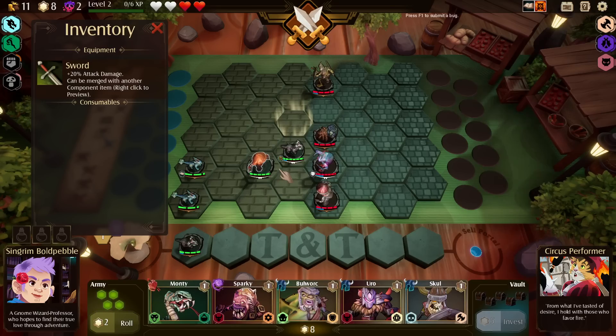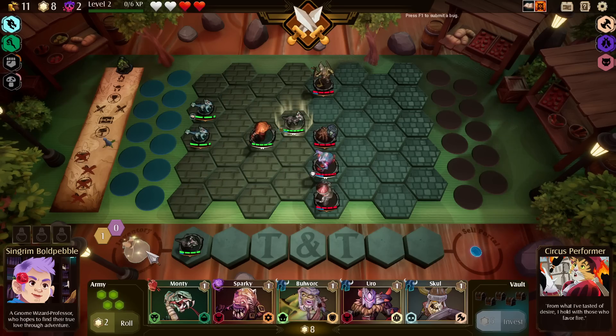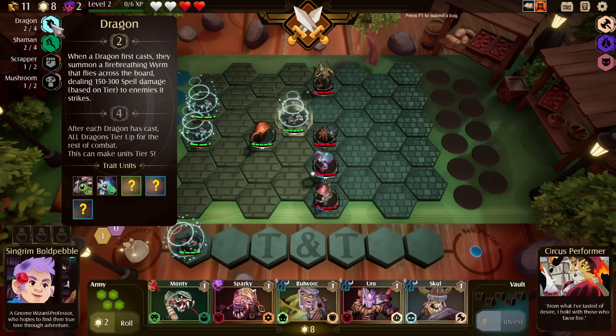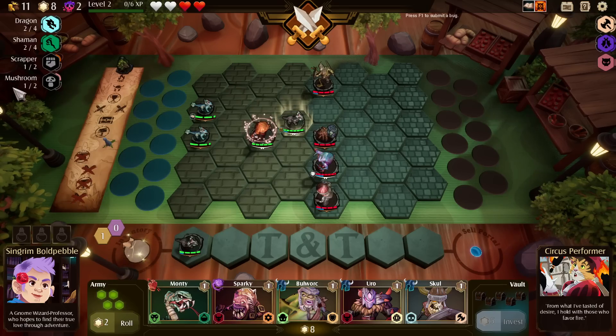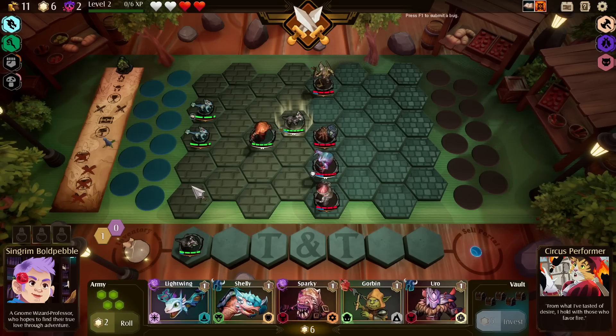I'll take my free roll, hope for something. No synergies yet, still. It is getting a little silly. It looks like we should be able to find a Scrapper or a Mushroom theoretically. We are absolutely getting shop-smacked. One more, but I'm upset.